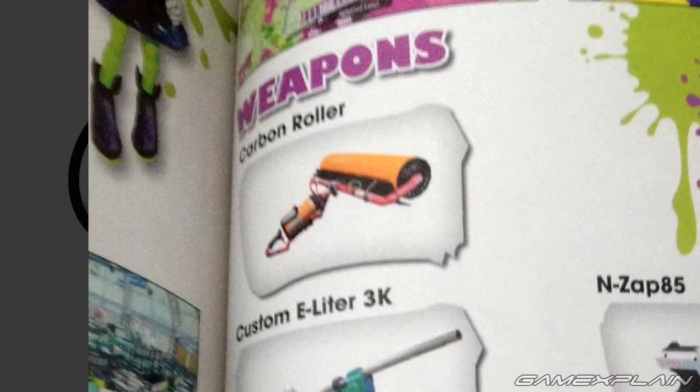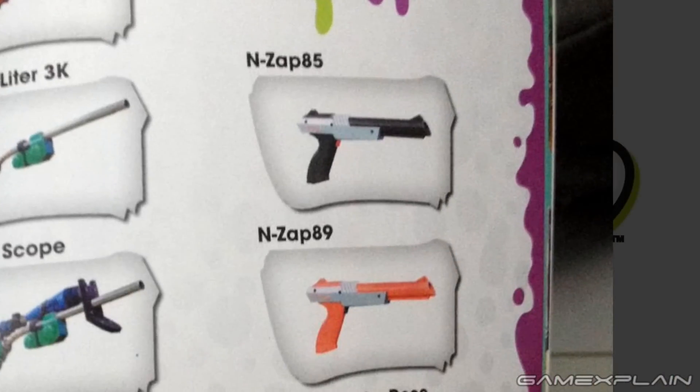On the top left, we have the Carbon Roller, which I'm guessing functions most like the other rollers in the game. And then we have the two coolest things here: the NZAP-85 and the NZAP-89, which stands for the Nintendo Zapper — a gun that came with the original Nintendo Entertainment System. There were actually two versions of the original gun, and the name even reflects the years they came out: 85 and 89.